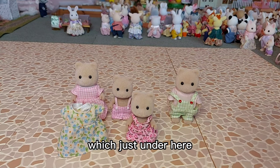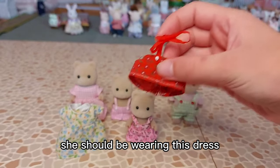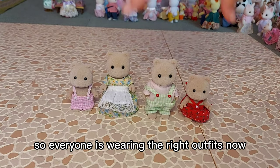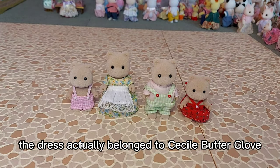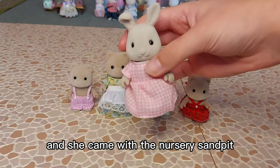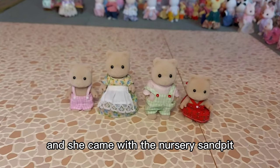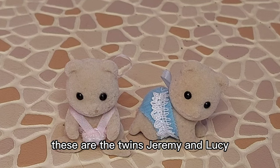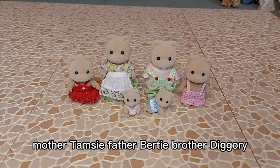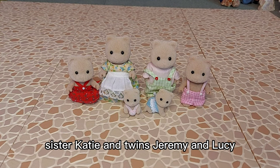The red dress is the one I've got in Madeline's Boutique, which is just under here — so I'll just change those now so everyone is wearing the right outfits. The dress actually belonged to Cecile Butterglove and she came with the nursery sandpit. These are the twins Jeremy and Lucy, and this is the whole family together: mother Tamsey, father Bertie, brother Diggory, sister Katie, and twins Jeremy and Lucy.